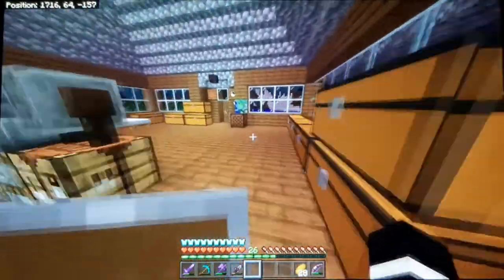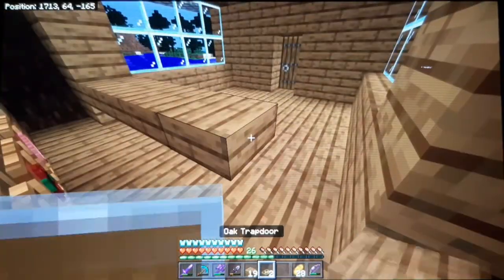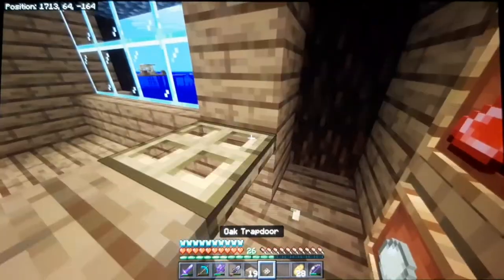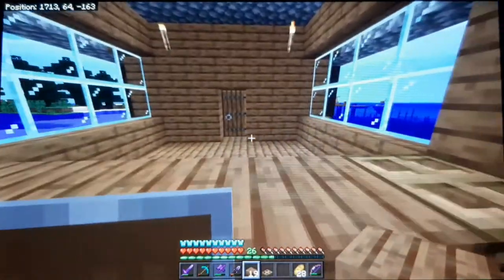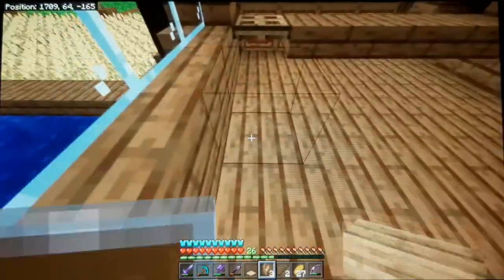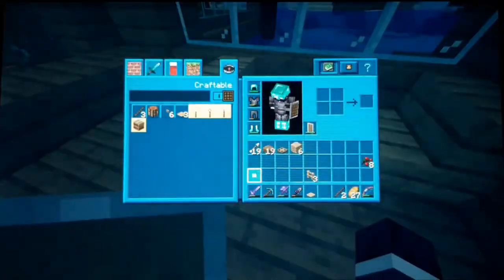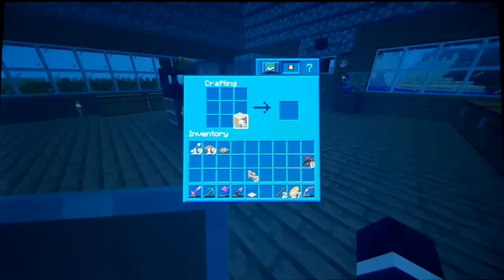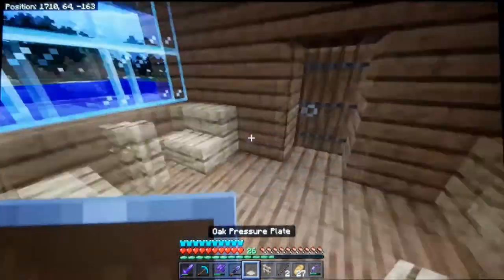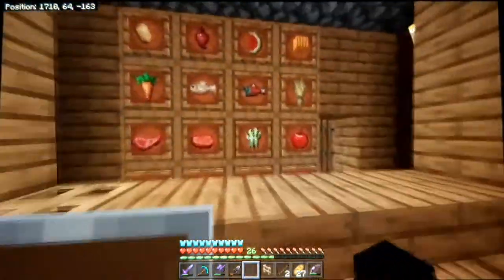Now to build the counter — so I'm going to go one, two, three, four slabs across with an oak trapdoor down the end. This is where I'm at the counter, like 'oh hi, what do you want?' and stuff. So now we're going to make some tables and chairs. They're going to be a different shade from the floor and wall just to have a bit of variety — the floor and walls are spruce, but this is going to be oak. There we go, so if you want to eat in you can eat in, or you can take away.